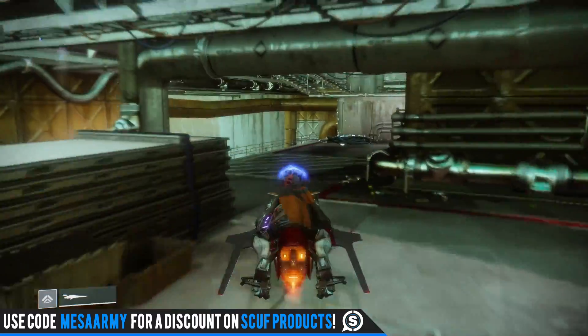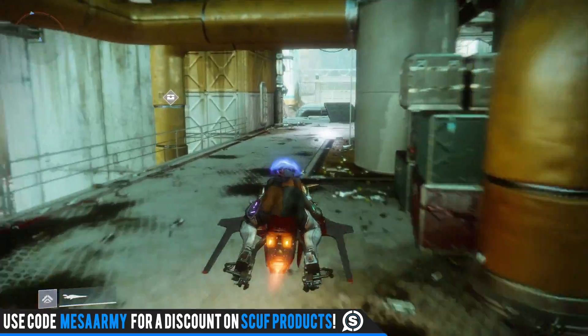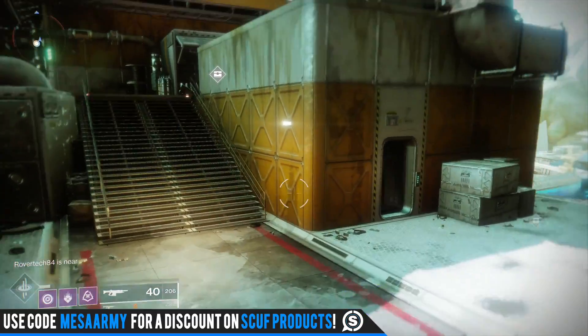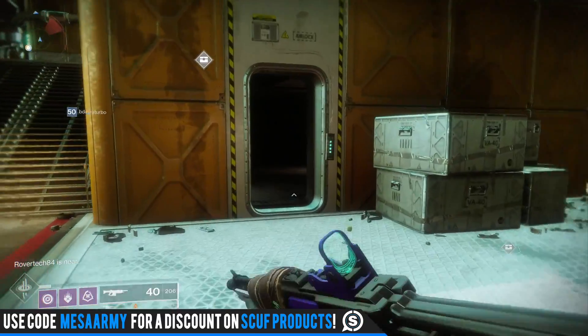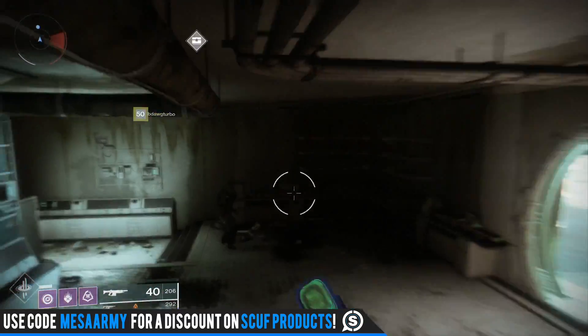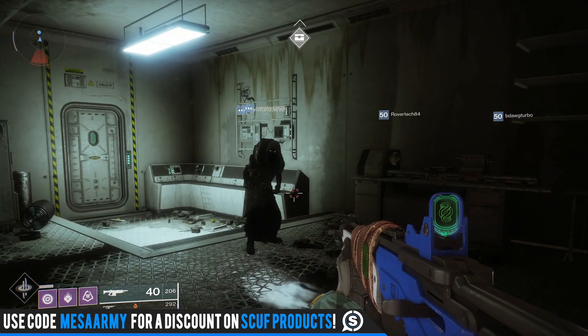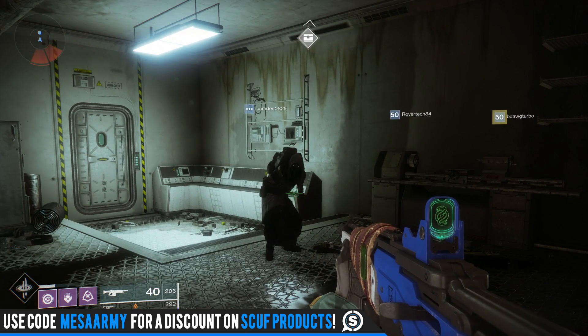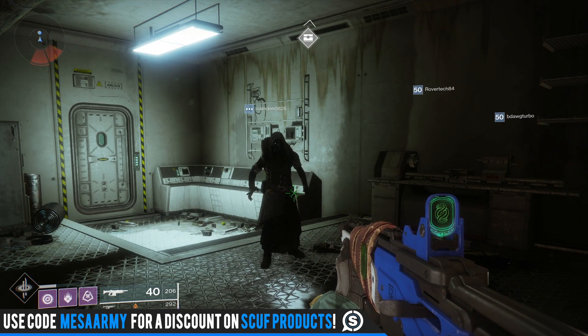If you're new to Destiny 2, Xur comes to the solar system every Friday at Reset and he will leave on Tuesday at Reset. He brings with him one exotic weapon, a few pieces of exotic armor, and also starting today he will bring some Xur bounties or Invitations of the Nine. So let's go in and check out what he's got.